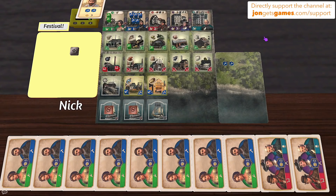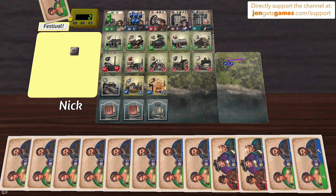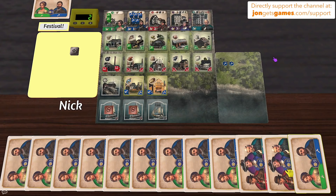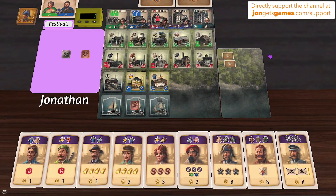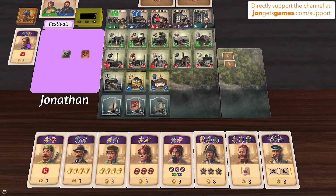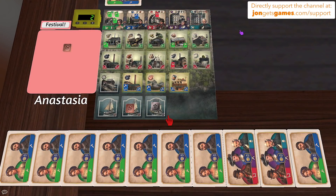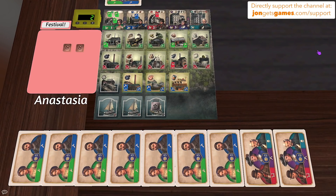Jonathan plays another card — one that gets him a red worker, using work shirts and cargo boxes. He uses the craftsman from last turn for the cargo boxes, gets another work shirt, and gains another red worker plus draws another red card. There's some playful banter about spreading the wealth.